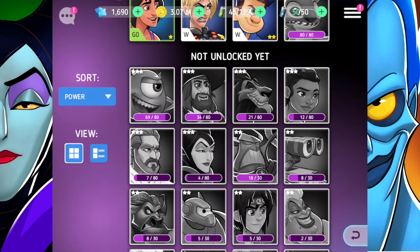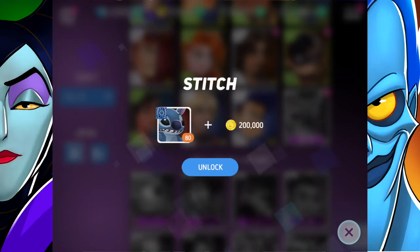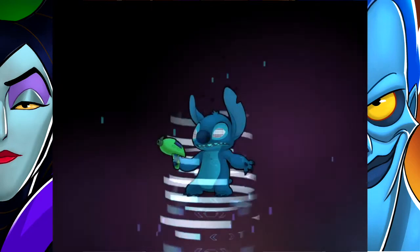It takes 80 chips just to get Stitch, which is a lot, but there are a couple of other characters like that - Scar, Moana, and Maleficent just to name a few. They take longer to get but when they do become your hero they are a lot stronger than many others. To unlock Stitch you'll need 200,000 gold coins - I'm not thinking twice, we're unlocking it.